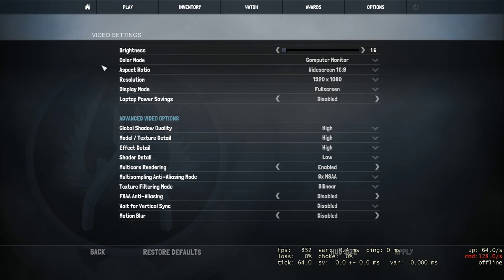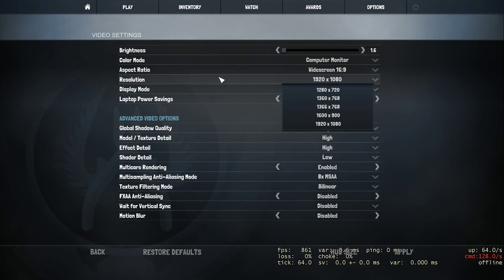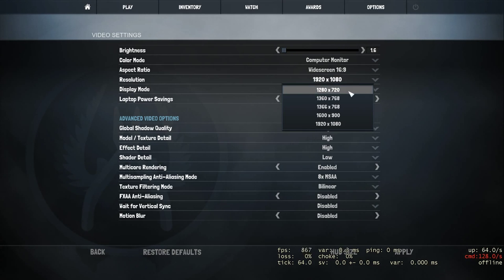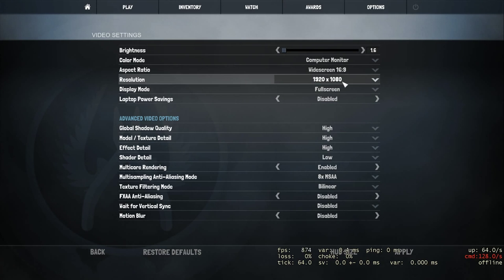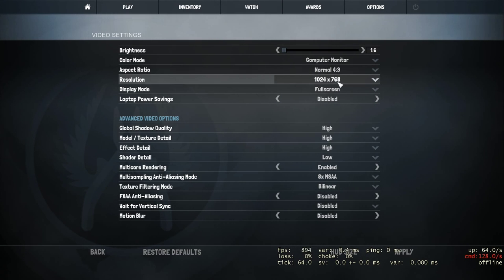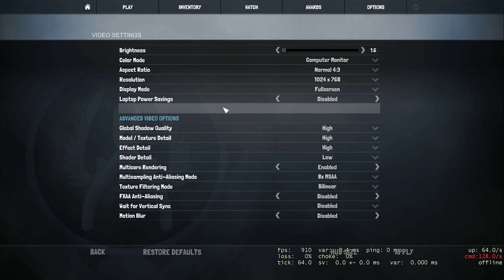Aspect ratio and resolution is a whole other topic on itself, but just to clear up: if you cannot get a stable 60+ FPS, lower it. If you have a 16:9 aspect ratio monitor, lower it down to 720p and see how that works. If you are getting consistently above 60 FPS and like the way the image looks, keep it at that. However, there are a lot of pro players who use 4:3 resolution — something like 1024x768 with black bars or stretched — I will link a video in the description explaining that in more detail.